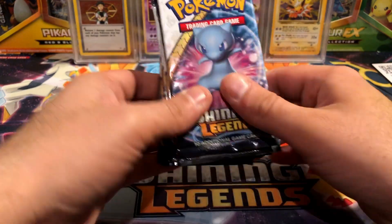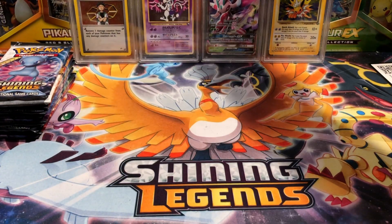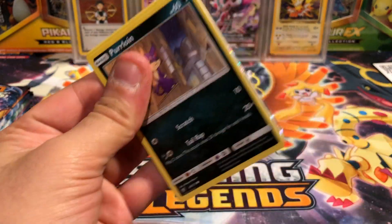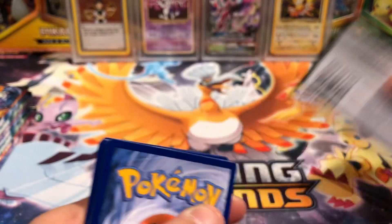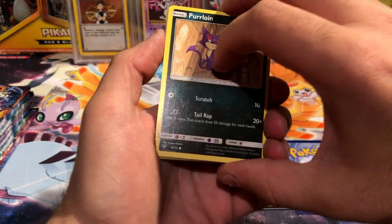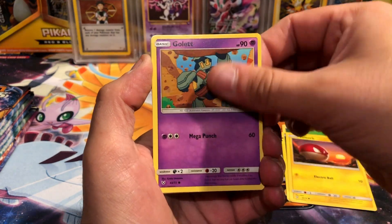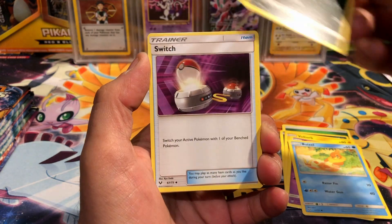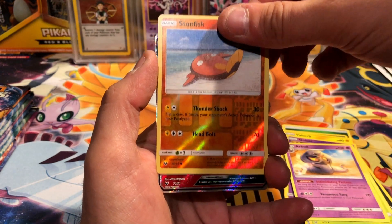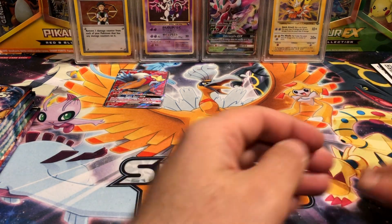We got our 10 Shining Legends packs. Doesn't look bent up or anything - very very nice. So let's just get into it. First pack right here - there is a Shining Legends code card. We are very very close to finishing the set, I believe I only need three more cards. We got a Voltorb, Buizel, Scraggy, a Switch, Venusaur, Arbok, a Stunfisk reverse, and - Entei GX full art right out of the gate! That is what you want to see first pack.